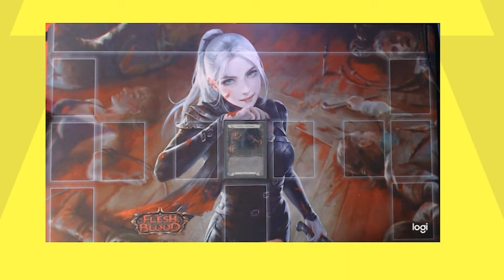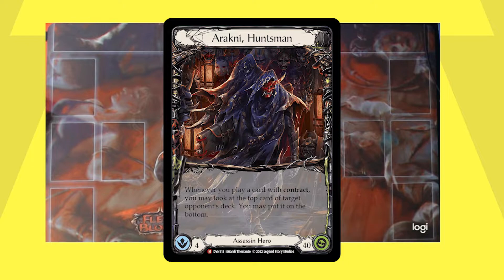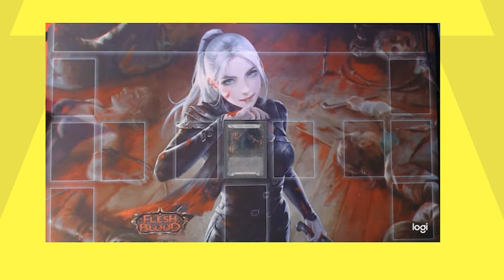The first thing we're going to go over is the card itself. Arachne Huntsman is a 4 Intellect, 40 Life Hero. Whenever you play a card with contract, you may look at the top card of your opponent's deck. You may put it on the bottom. Now let's quickly look at a card with contract so you understand what's happening there.